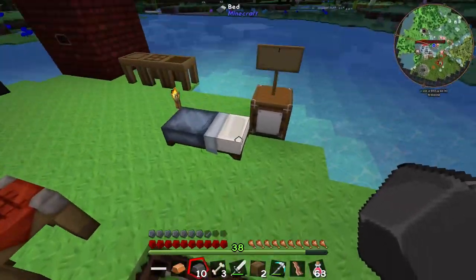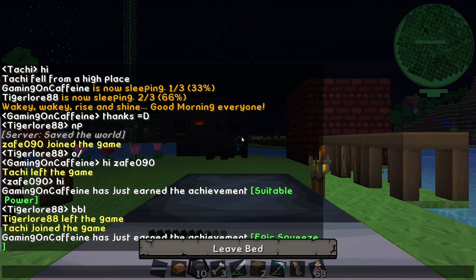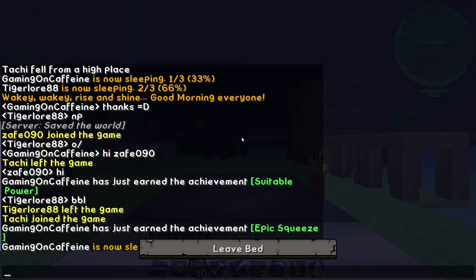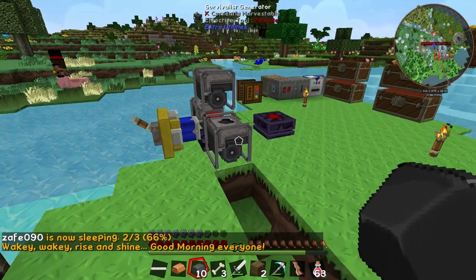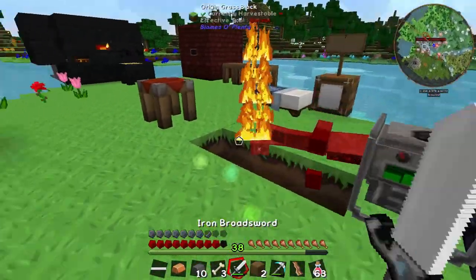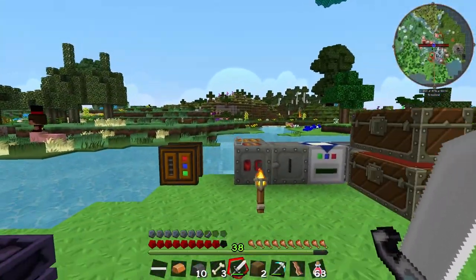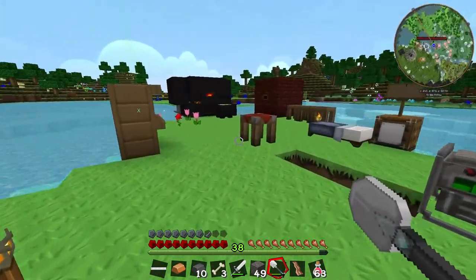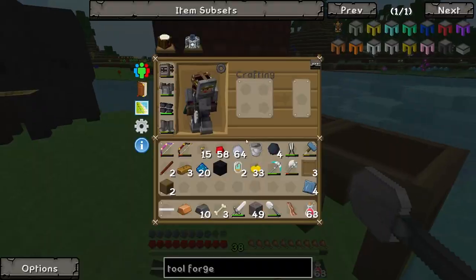Let's go sleep real quick. On a server we need half the players asleep to pass the night. I'm going to go away and wait until all the steel has finished being rolled into steel plates, and wait until all the refined iron has been compressed into refined iron plates. I'll be back in a second to make the tool forge and then the hammer. A little while later, now that we have four dense refined iron plates, we should be good to make our tool forge.